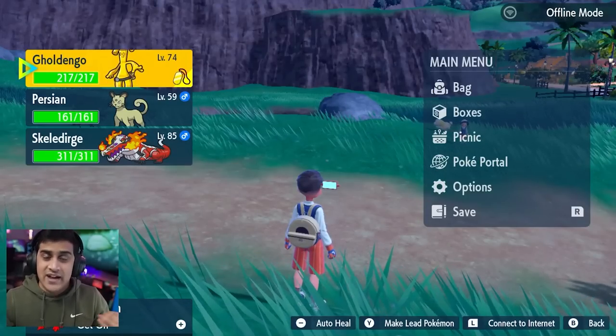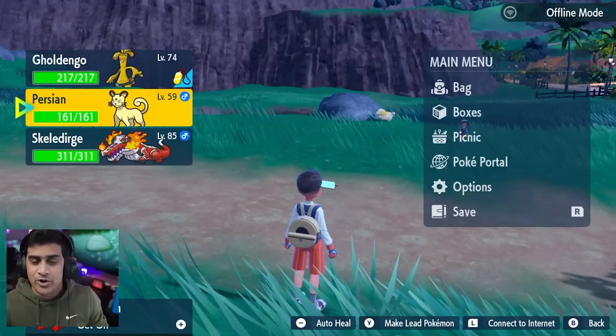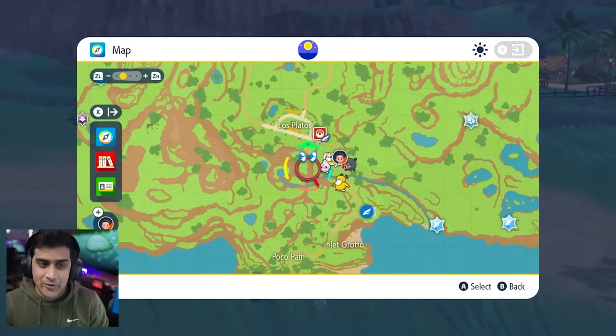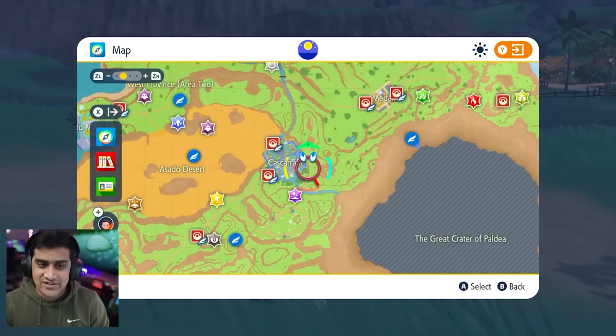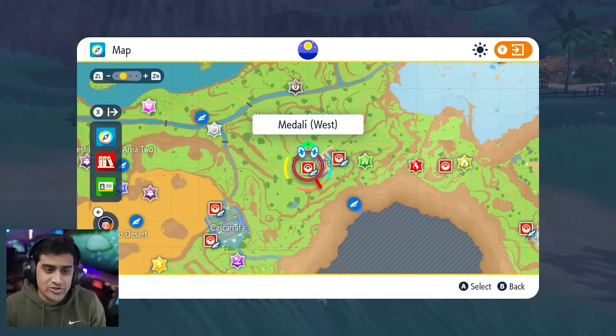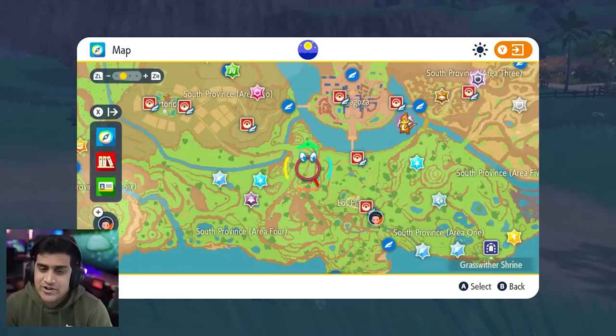If you didn't want to collect 999 coins to get Goldango, you can simply do this with Persian and Payday. Meowth are plentiful — the best places to find Meowth are around the town right in front of Medali. To get Gimme Ghoul, you just have to find them in ruins and towers in the little treasure chests. Pretty simple to find.